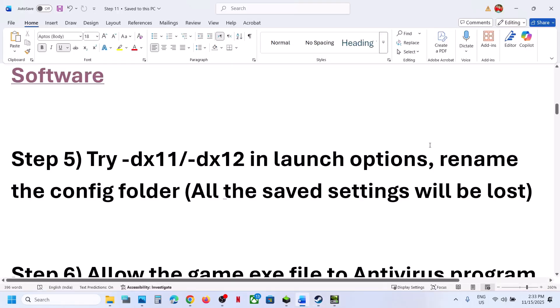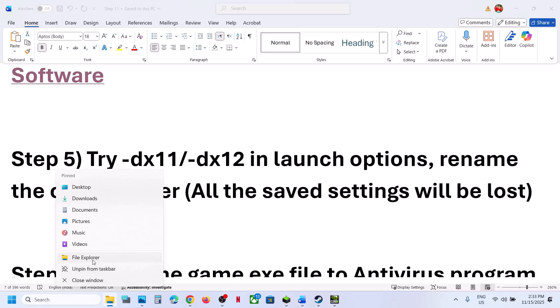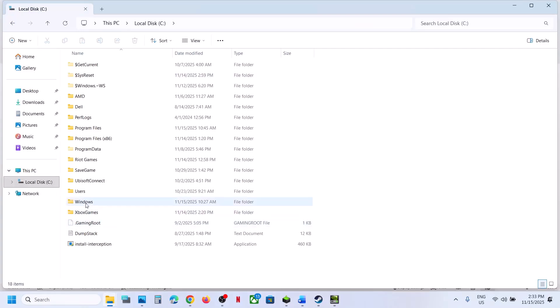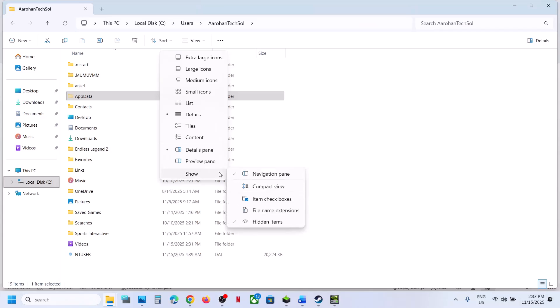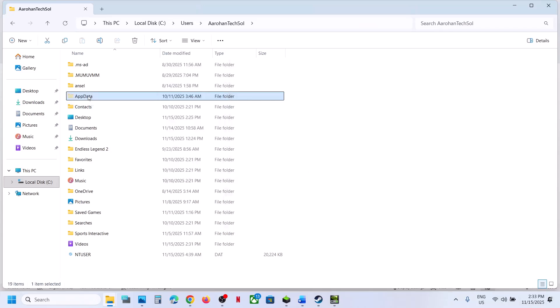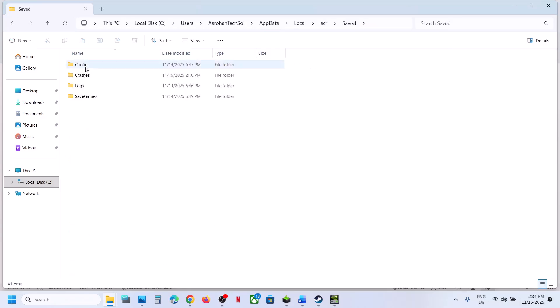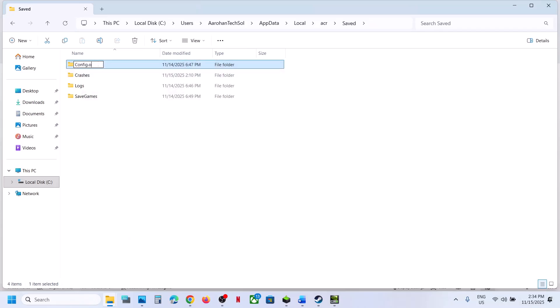The next step is to rename the config folder. Note that renaming it will cause all saved settings to be lost. Open File Explorer, go to This PC, open C drive, open the Users folder, open your username folder, then open AppData. If you don't see AppData, click View, select Show, and put a check on Hidden Items. Open AppData, open the Local folder, open the ACR folder, open the Saved folder. Here you can see the config folder — right-click and rename it. Relaunch the game and check.